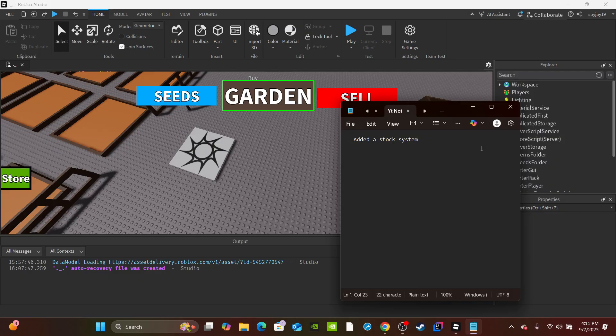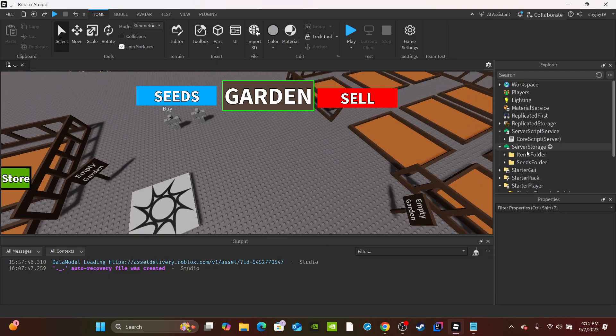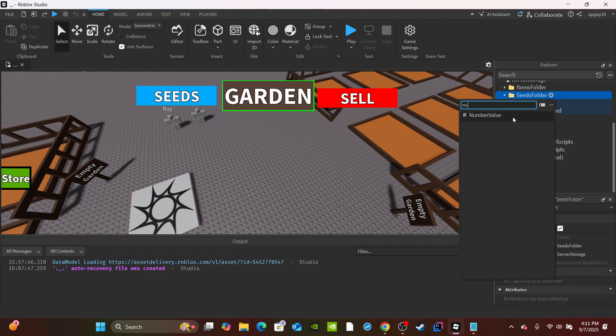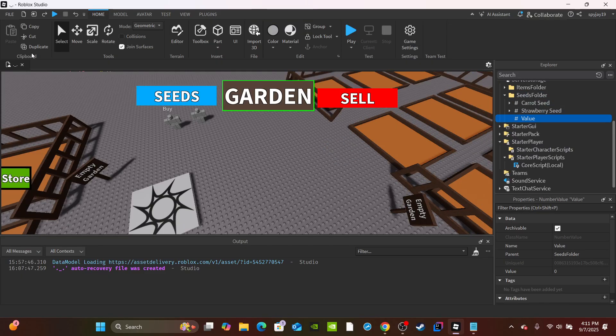First things first — the most important thing. Let's create two new values. Head over to Server Storage, open that up, then open the seeds folder. Inside each one of your seeds you're going to want two new number values. Go to the seeds folder, click the plus icon, insert a number value, then duplicate it.